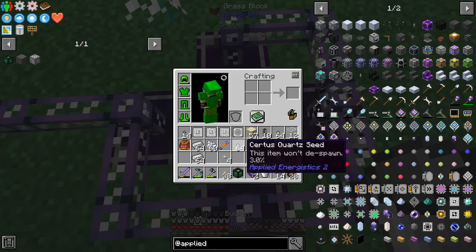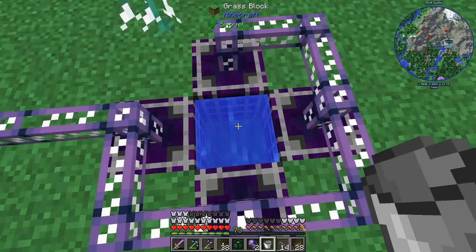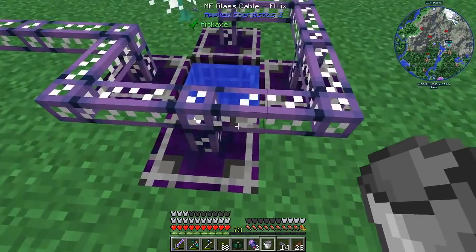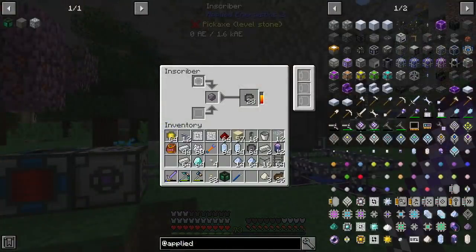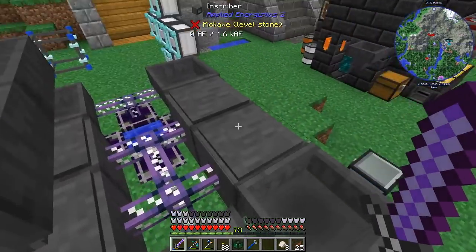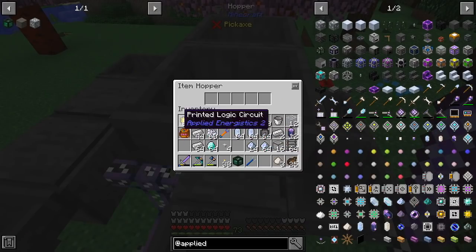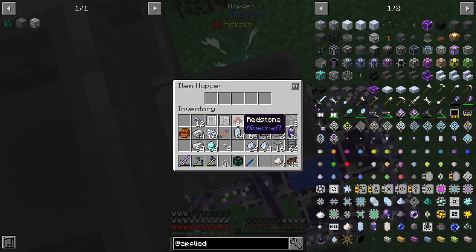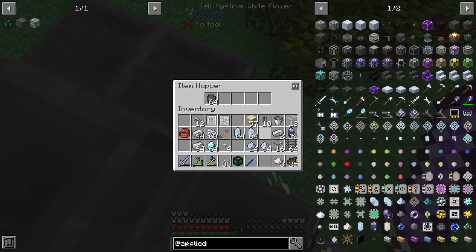For crystal growth accelerators, we add the water and we drop our seeds inside — this should be done in a few minutes. In my opinion, this is the most boring part of the game: trying to make processors. And we do not have advanced inscribers, so this is going to be slightly more challenging. I made 64 of them, so the printed circuit boards go from the top, redstone goes in the middle, and silicon should come from here.